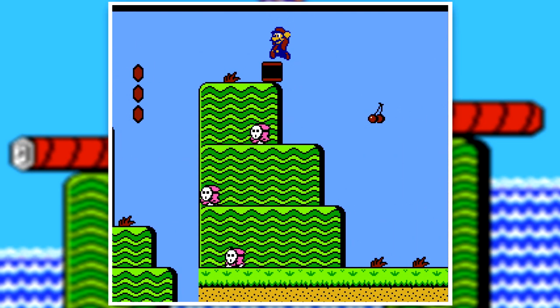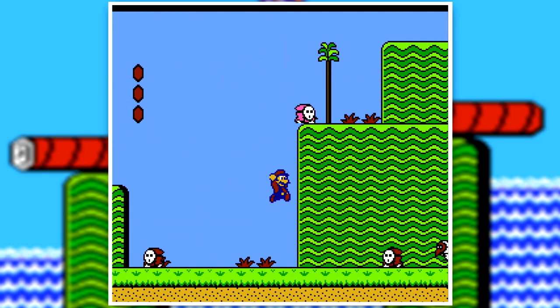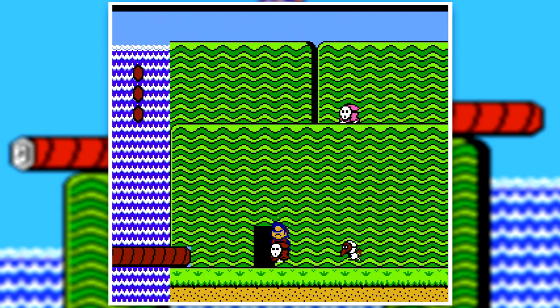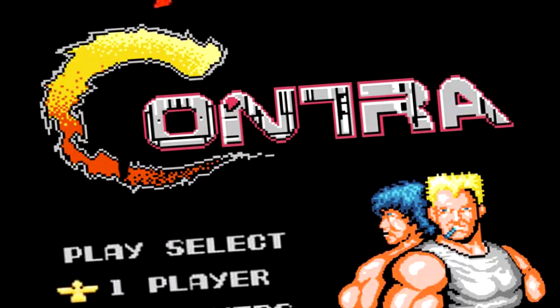Not only did Nintendo use their sequels as experiments, but Konami experimented with one of their franchises in particular. And come on guys, you already know. It starts with a C. Yep, it's Contra. Just kidding — it's Castlevania.